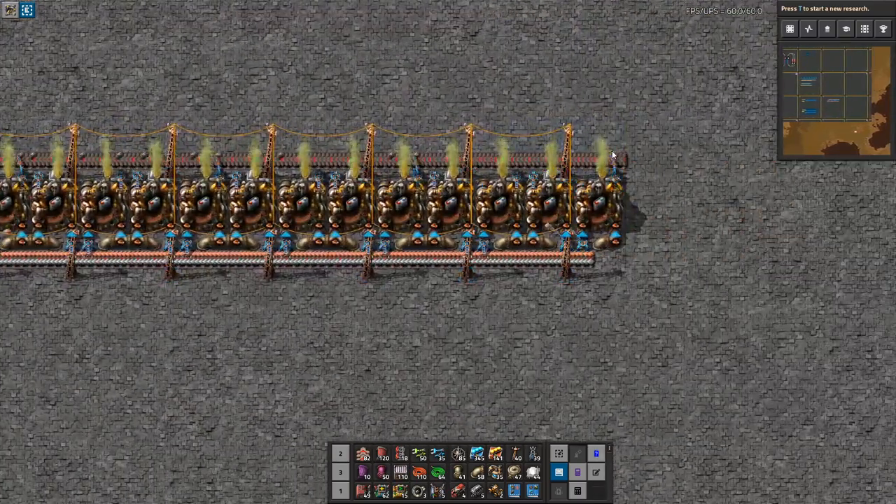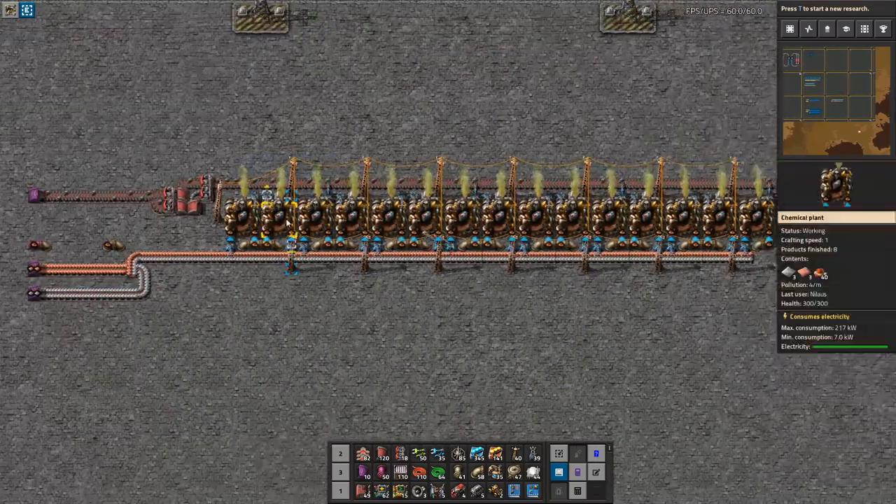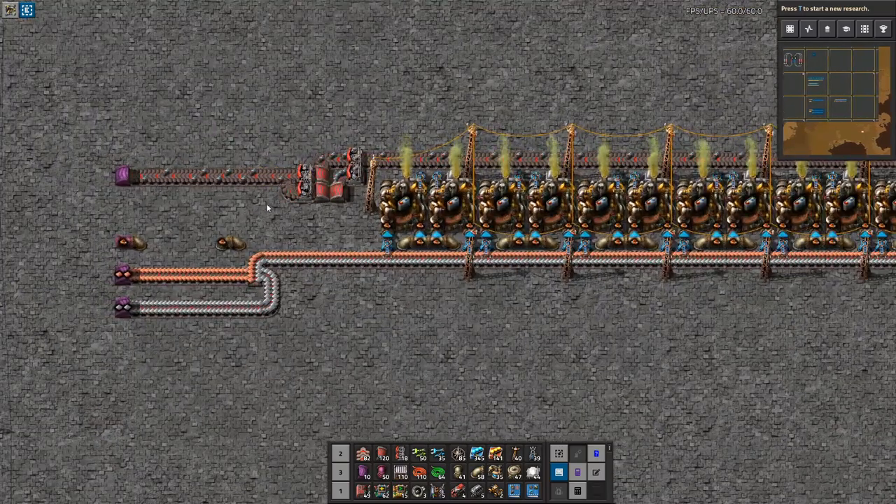It's chugging along. Everything gets output on the outside belt, because it doesn't really matter when it's only producing 3.75 per second. So we can just put it on the outside belt. I'm going to balance it to get it on both sides — just basically for show.